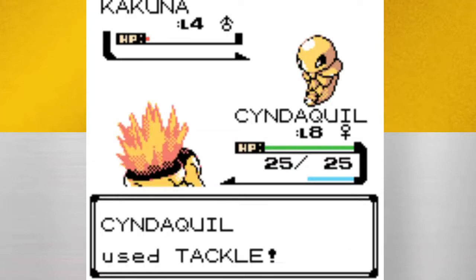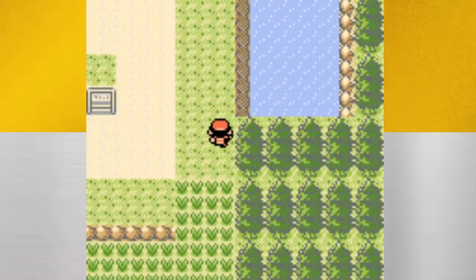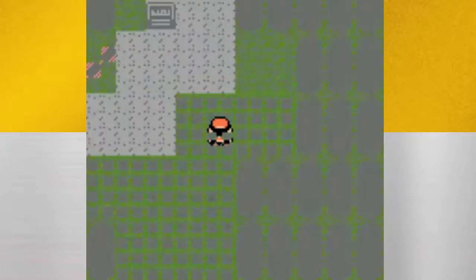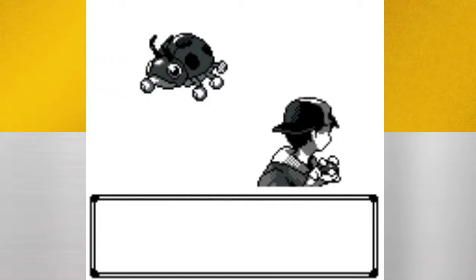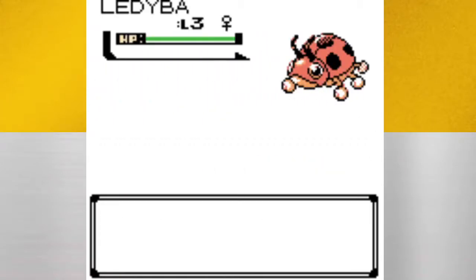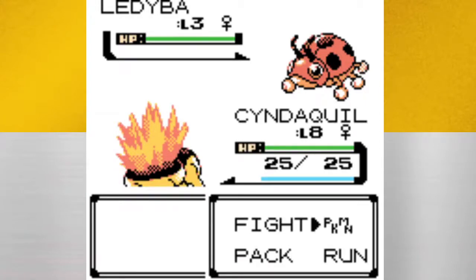A note: if you want to catch something from the Weedle or Caterpie family, don't catch Kakuna or Metapod — make sure you catch a Caterpie or a Weedle. That way you can train it and get it to evolve, because if you catch Metapod or Kakuna it will only know Harden and won't be able to attack. Caterpie is a pure Bug type that eventually evolves into Butterfree and gets some psychic moves, but it's worth passing up on.